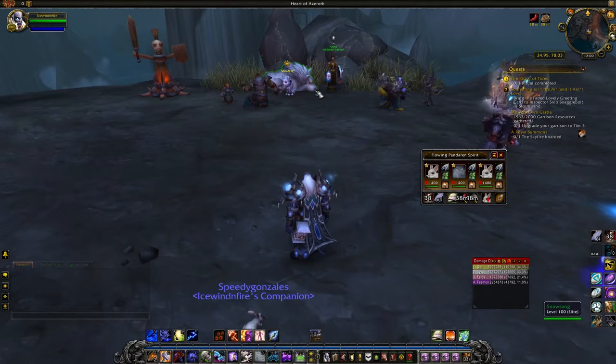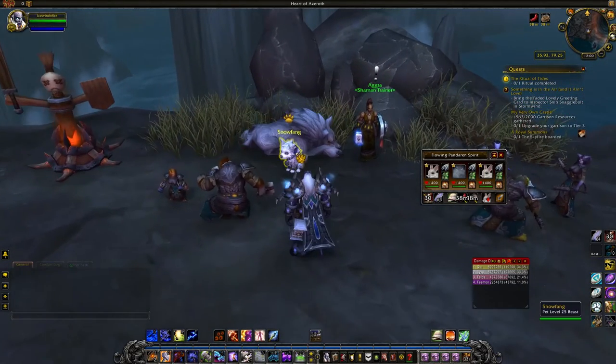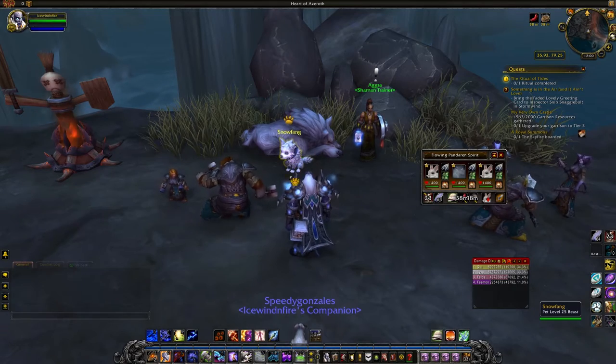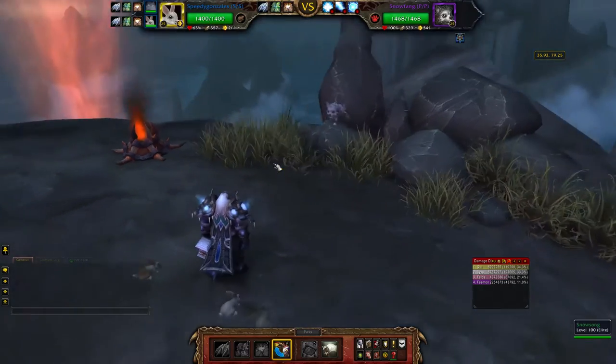Something I read online is that if you just do a level 100 class trial, you can still just get your artifact weapon, come back to the order hall, and he spawns. So you don't even have to have a level 100 shaman for this — you can just use a created account. But this is an actual shaman that I have.